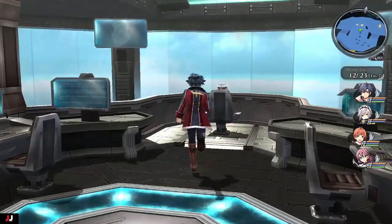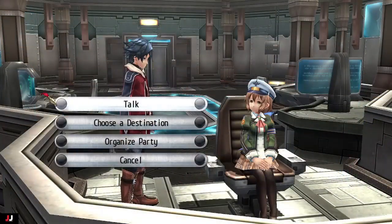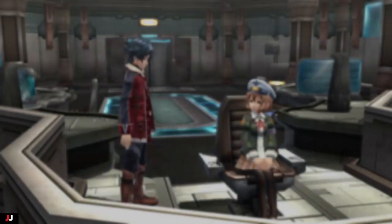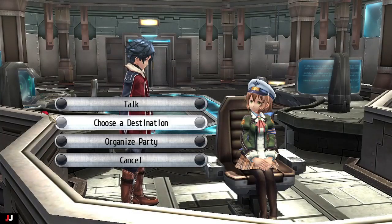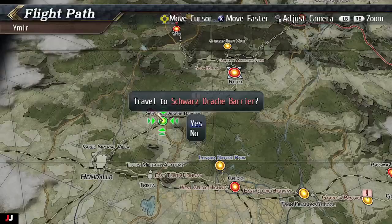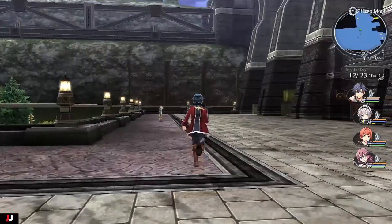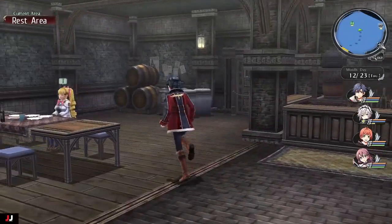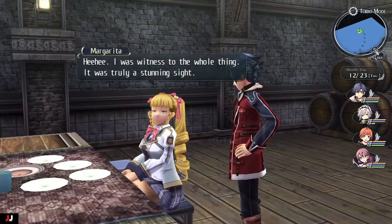To recruit Margarita you're going to need Millennium in your party. Once you have her in your party, go to the Schwarzdarsh Barrier. This one's a really really easy one. Once you get there, go into the lounge area and talk to Margarita - that's it, she'll be recruited to the ship.